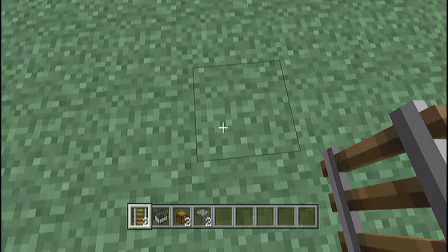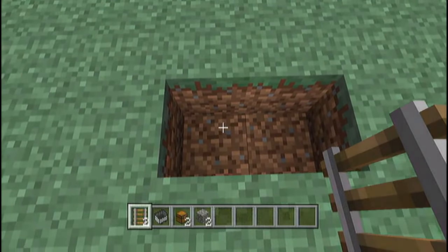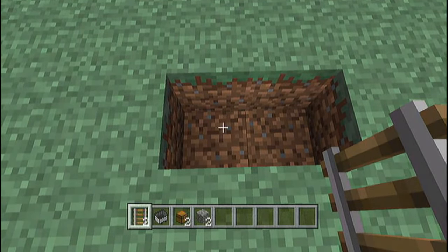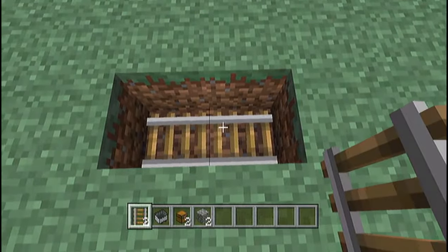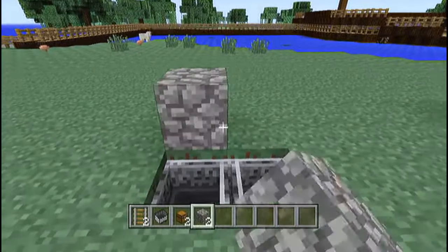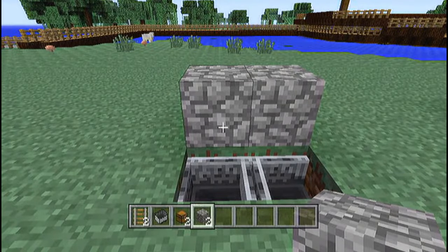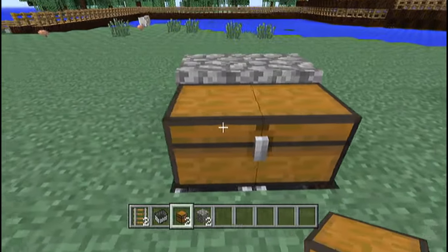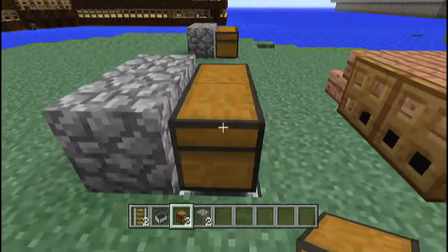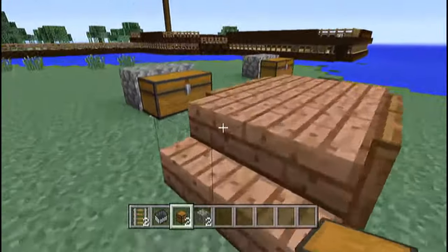But for the sake of this video, I'm going to be doing two chests. Basically, you just want to dig down in the ground one block, place down the two rails, then place down the two minecarts. Right next to the minecarts, you pretty much just want to put the blocks of your choice, go ahead and put the chests, and then there you go. That's about it — that's pretty much how you build this.